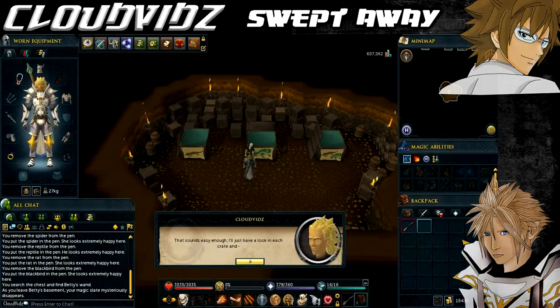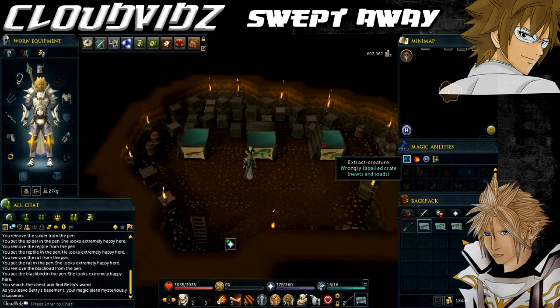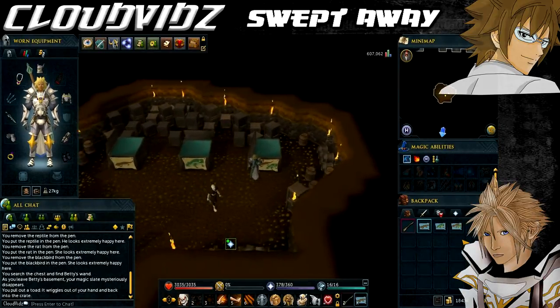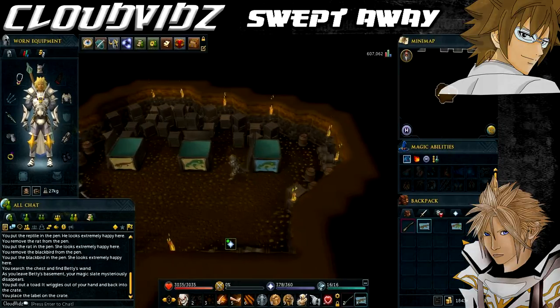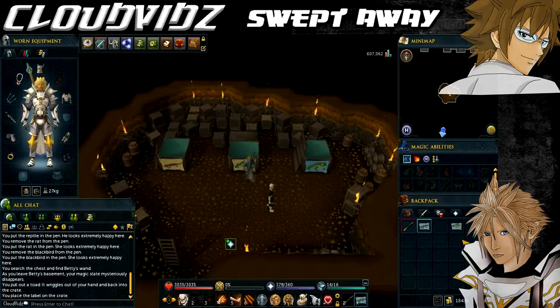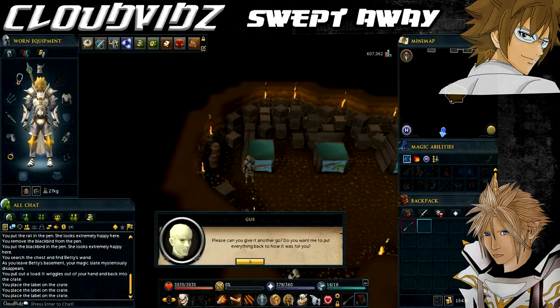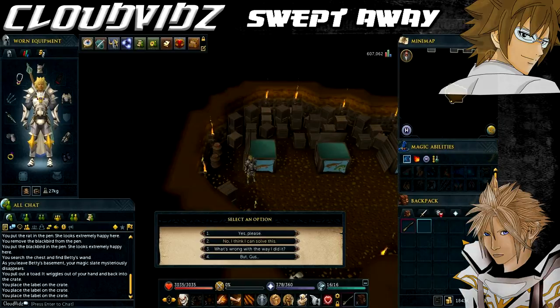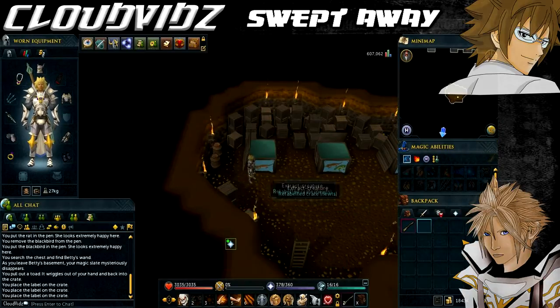Gus will give you three labels: a newt label, a toad label, and a newts and toads label, and you must put these labels on each of the three boxes correctly. The combination is different for each player. Keep in mind that all of the boxes are mislabeled, so what is currently on there will need to be changed. Here's the best solution: check the crate labelled newts and toads — as we know this label is incorrect — and place the sign for the creature you extracted on this box. So if you got a newt, add a newt label; if you got a toad, add a toad label. Of the remaining two crates, one will have the label of the creature you didn't select — in this example, toad — so add the newts and toads label to that one, and then add the remaining label to the last box.